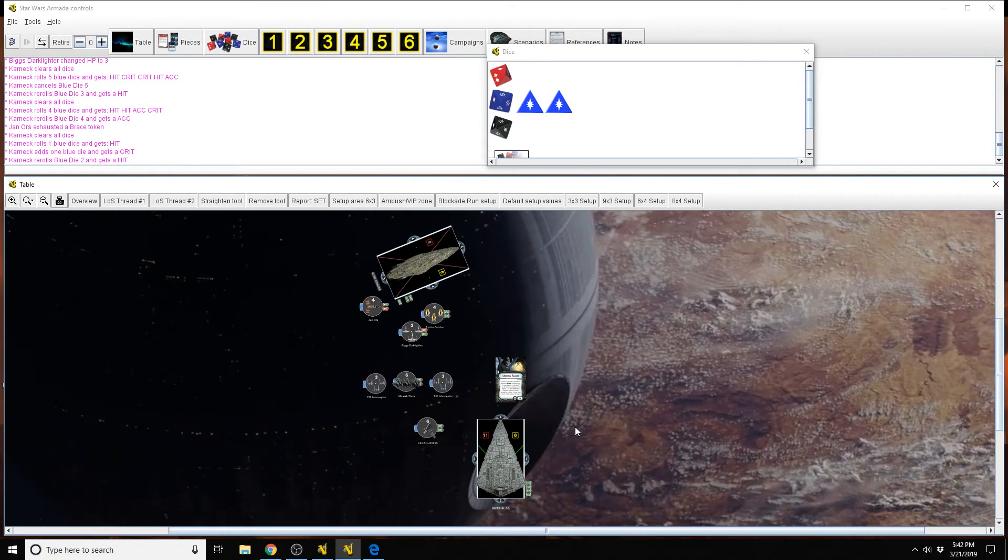Keep in mind that a counter to heavy squad play is Slicer Tools. She gets shut down hardcore by Slicer Tools, with one exception being the Quasar Fire Pursuant title, which allows you to discard the Pursuant title to activate a squadron command. She's great with that, but again shut down by Slicer Tools. You've got to make sure you have a way to negate Slicer Tools or have a plan for it, but that also means if you go shooting after flotillas with Slicer Tools, you're not going after main combat ships or heavy-hitting squadrons.